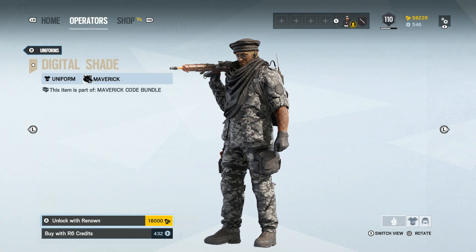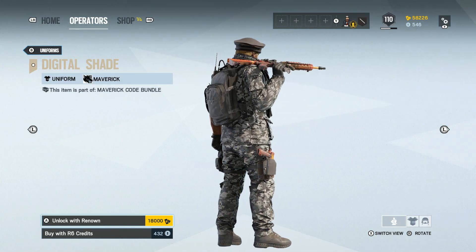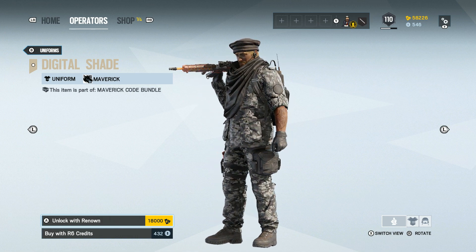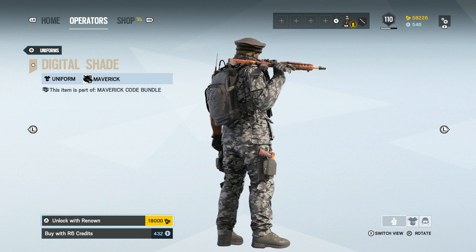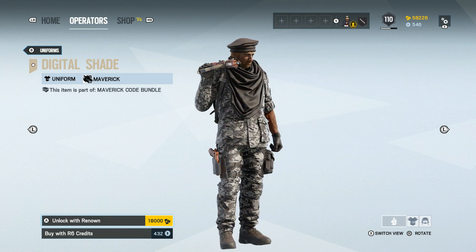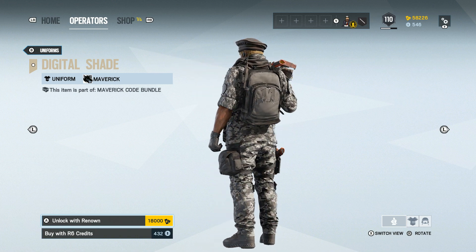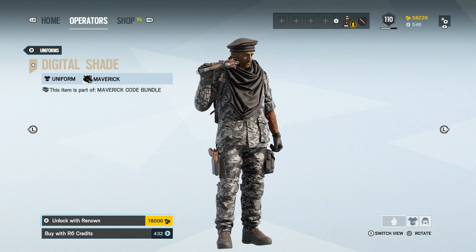First up, let's take a look at the uniform. As you can see, it is a very nice looking digital camo uniform — I am a massive fan of this. It is very, very tactical on the battlefield. Not quite like the last one we saw for Castle and Blackbeard, which were definitely out there. If you haven't seen those, there will be a link in the description down below. This one is definitely a lot more tame and definitely a lot more tactile.